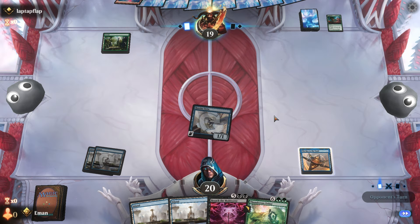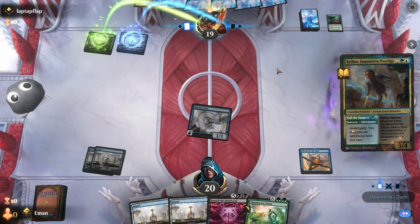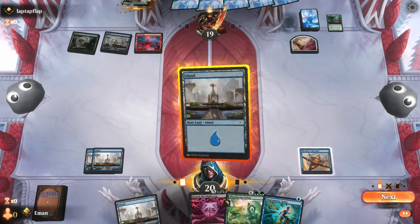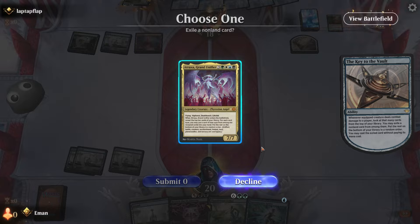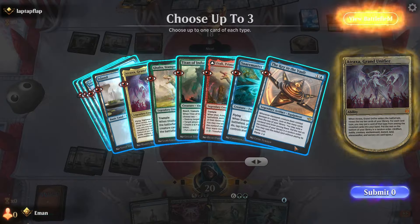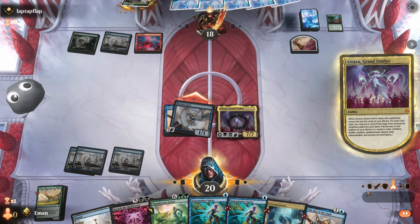Let's see what they got — extra land drop. Let's see how lucky we are. That is the play. Let's see what's on top. Better lucky than good, I guess. Wow — an artifact, a creature, and a scryland would be perfect. Perfect. Yeah, that was absurd.